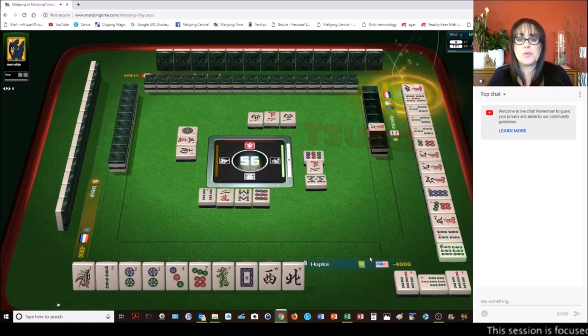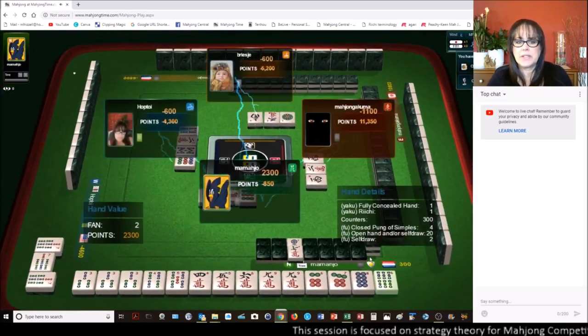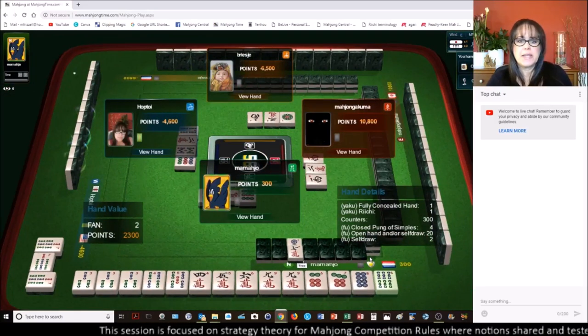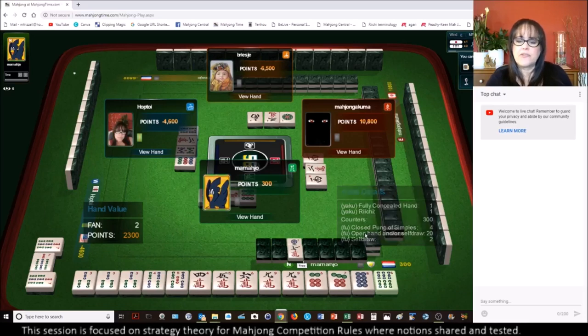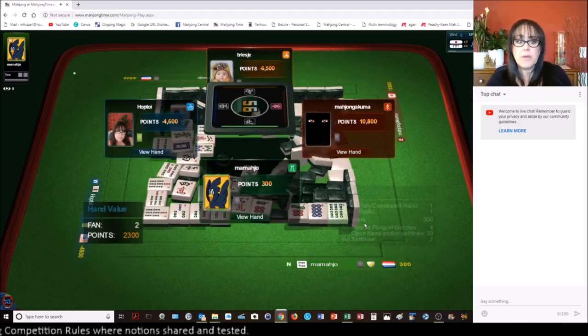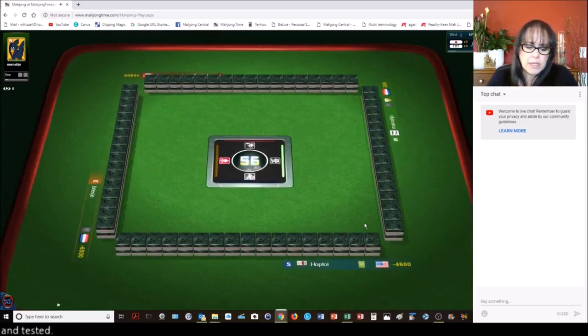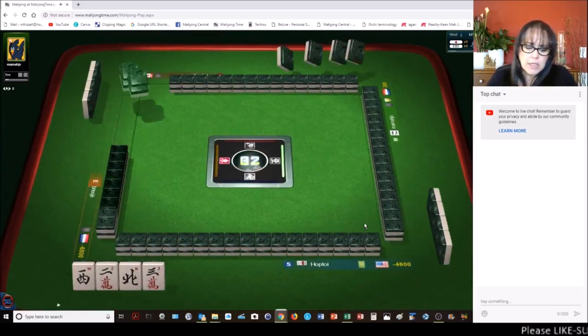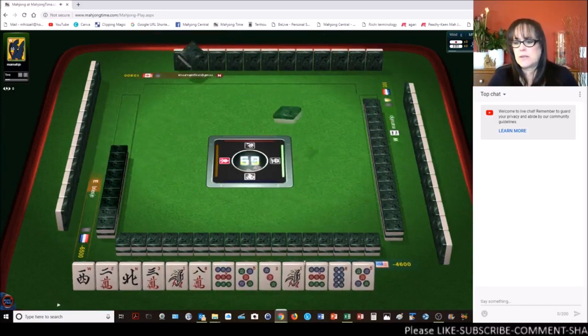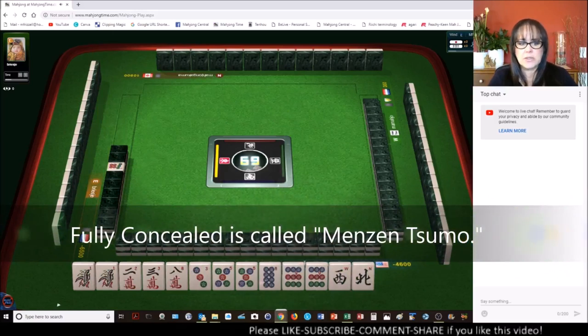Sumo — they got Sumo. Self pick. At least it's a different player. So we're still in third place at the moment. They had fully concealed and Riichi — Riichi alone was their only Yaku, but they self-picked which is another Yaku. Self-pick and fully concealed — they were concealed and they self-picked. That's fully concealed.